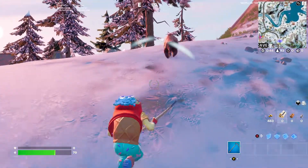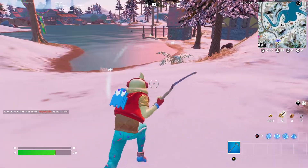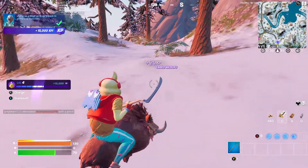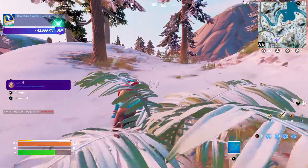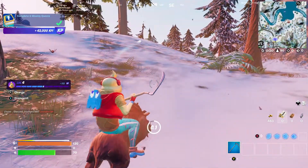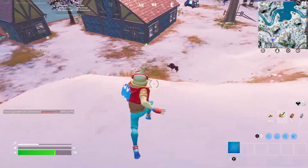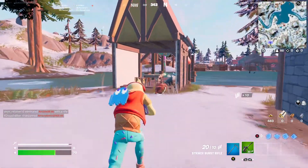I guess you just have to jump on it. Earlier I was able to just click X on it. So you basically just crouch up all the way to it and then jump on it last second. And you have to do that twice, one time in each match.